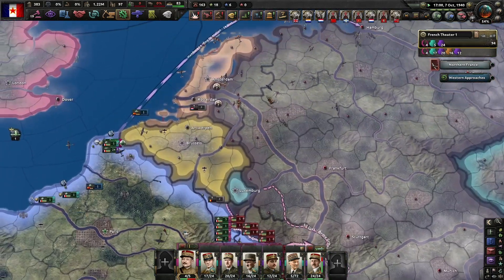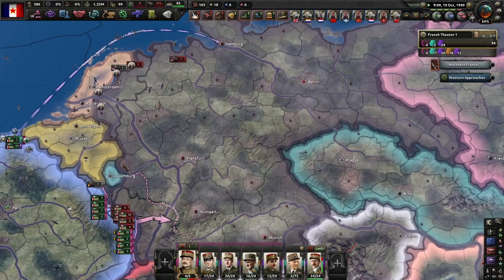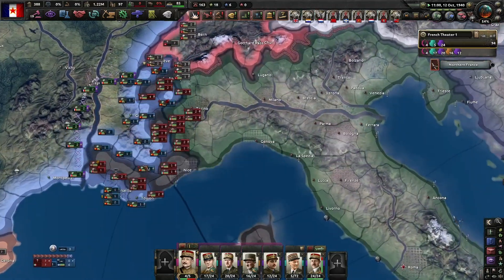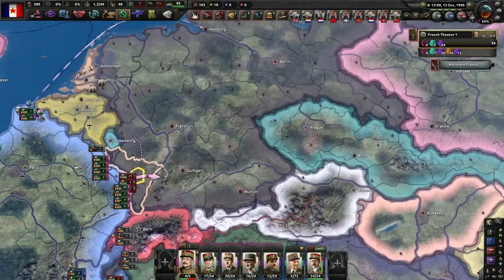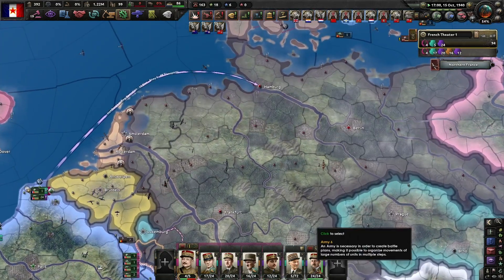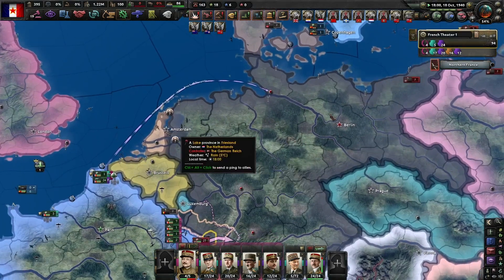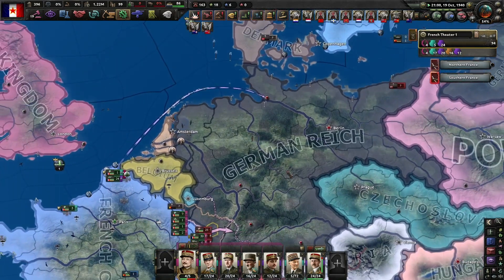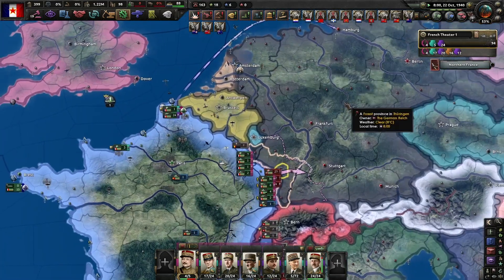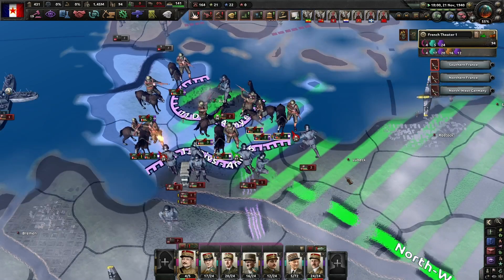Run for the Capital basically entails dropping divisions off behind enemy lines — they don't have any troops, especially not while fighting the Dutch. The idea is to book it to Berlin, grab all the supply points, and capitulate them that way. Even if it doesn't capitulate them, it breaks their lines — their troops panic and run everywhere trying to capture you, which weakens the front.